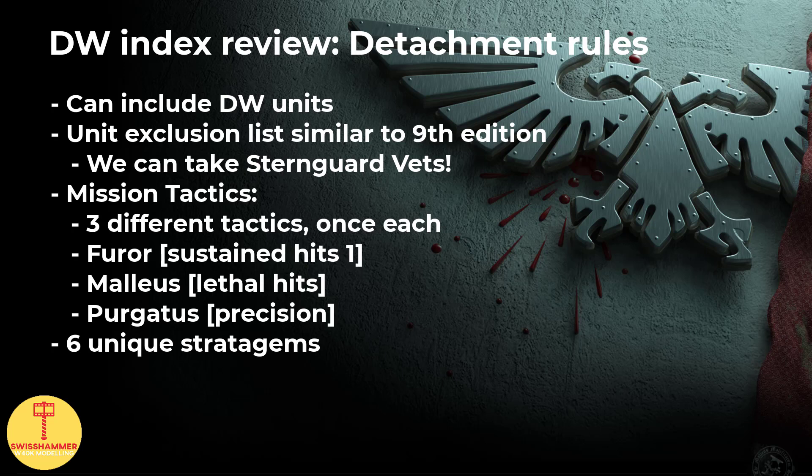We then see the return of mission tactics, which now works a little differently. We can pick one of three different tactics at the start of our command phase, which then lasts until our next one, but we can only pick them once per battle — meaning this will only be available 3 out of 5 rounds. The Furor Tactic unlocks Sustained Hits 1, aka an additional hit on crits, army-wide. Malleus unlocks Lethal Hits, aka auto wound on crit, and Purgatus unlocks Precision, aka sniping attached characters. All of these provide strong additional benefits, and given that you will only have them available for 3 out of 5 rounds with only one use each, pick these wisely — if everything is hidden during the first turn and no real opportunities present themselves, obviously skip them.